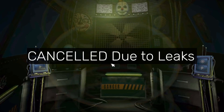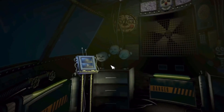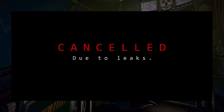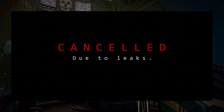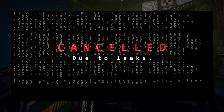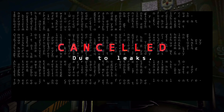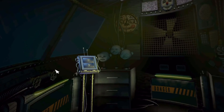"Cancelled due to leaks" refers to a teaser on scottgames.com in the lead-up to Sister Location. Many people thought this teaser meant that something had leaked from the game and that Scott was cancelling Sister Location. However, this was not the case. If you brighten up the image, it tells the story of how Circus Baby's Pizza World was supposedly closed on its first day of maintenance due to gas leaks — and we all know that's not what really happened.